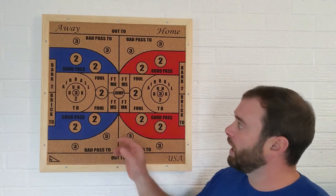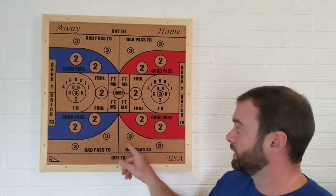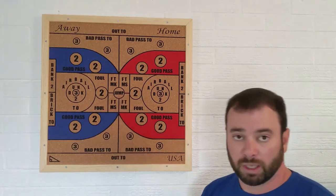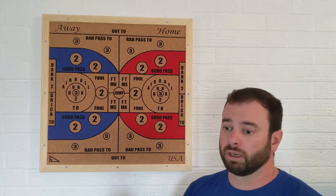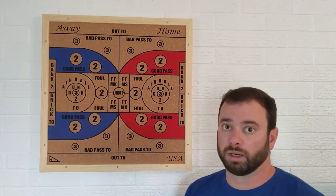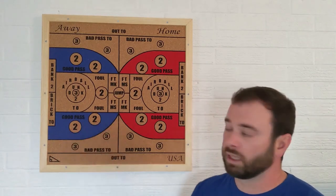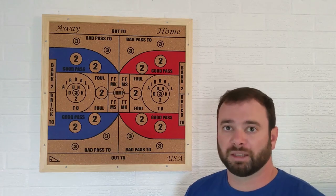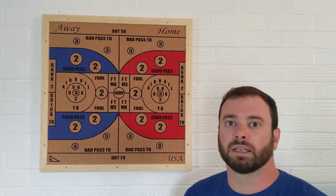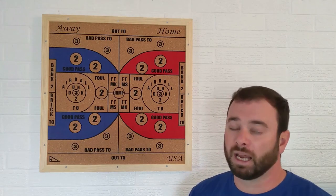If you happen to hit the jump spot while you're trying to, say, hit a three, it just goes back to the regular jump rules — each team gets one dart, whoever gets closest to the center of that jump space gets possession, and then they go into their normal turn. If you have any questions, feel free to comment below or send me an email at righttrianglegames@gmail.com. And have fun!